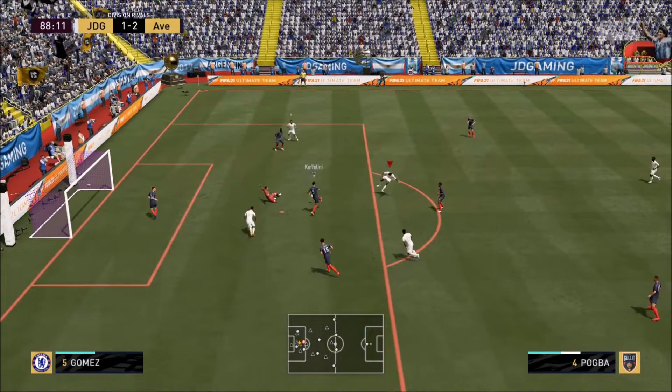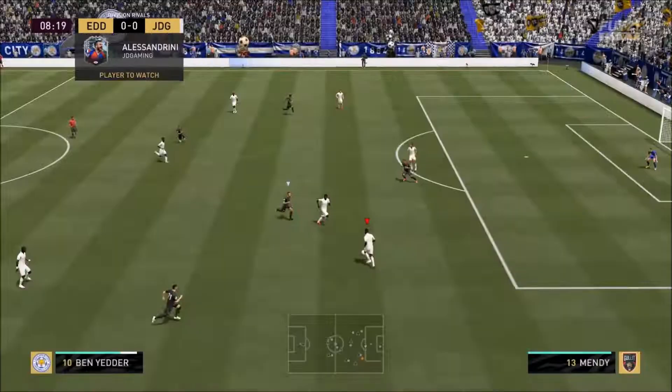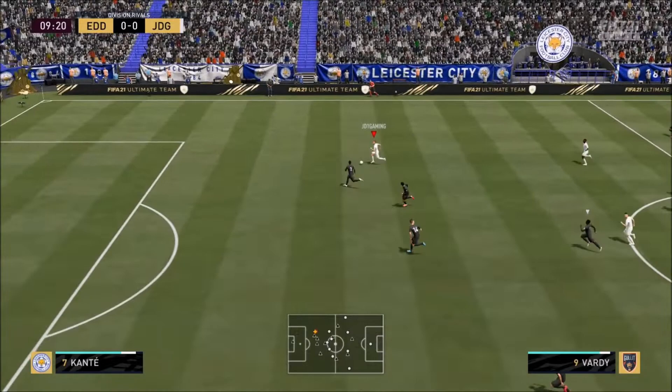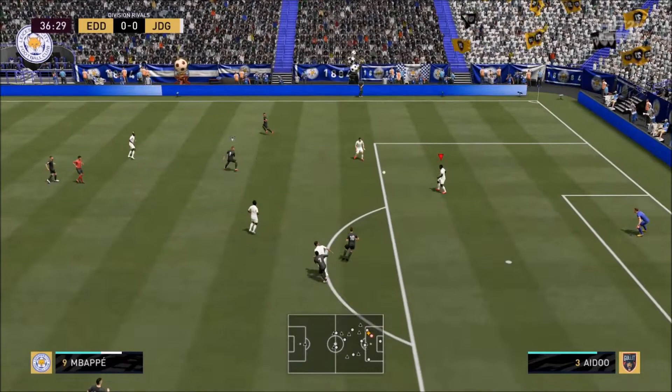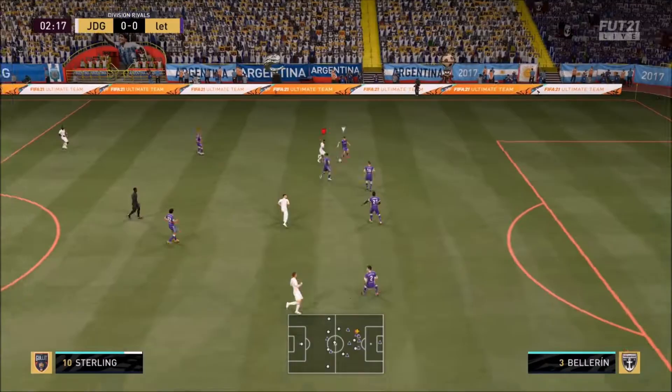What a card. Absolutely sensational. I did try my best to score a long shot with him. Here he is — Michael Essien on the ball. Tried a little bit of dribbling here and there. His shot power is just off the roof, ladies and gentlemen. But look at his dribbling — that is really respectable. Leading the attack forward and passing the ball there to Jamie Vardy, and Jamie Vardy almost scoring from that opportunity.